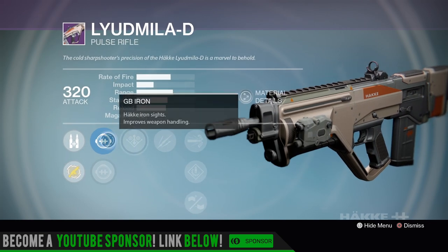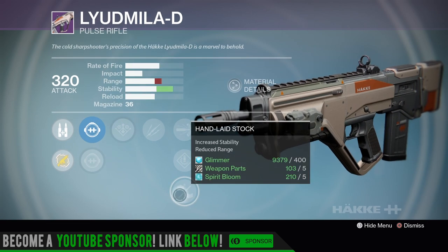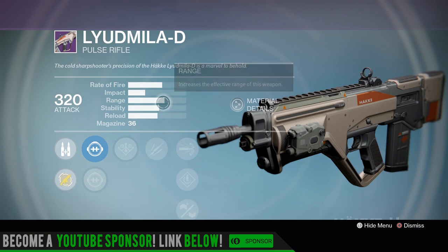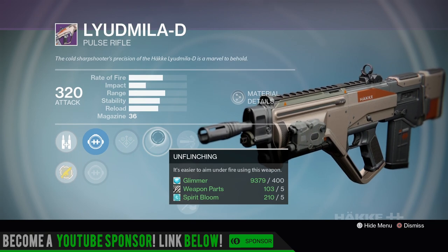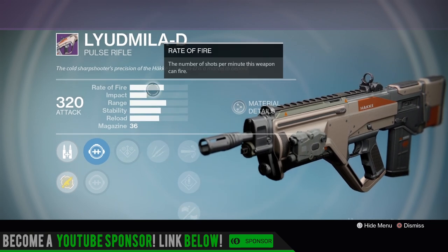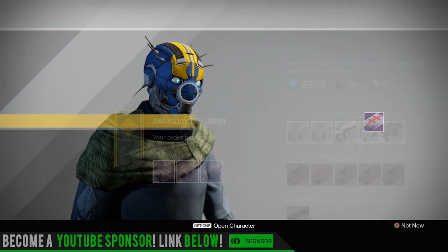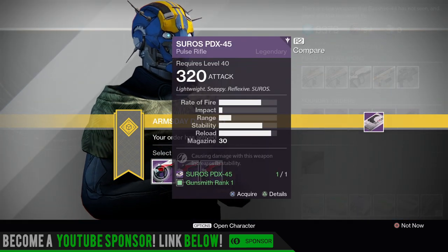Why even worth mentioning this one? Well the other two were just absolutely terrible. I want to know - you PvPers - what do you think of this one right here? GB Iron, Hand Laid Stock - takes a hit on the range, but does that really matter with this type of impact and pretty good range as is, with Unflinching? Let me know in the comment section. For me it's my Hawksaw, and that's pretty much it.